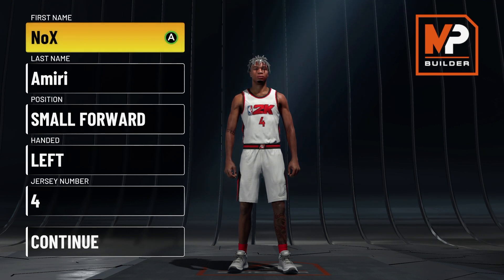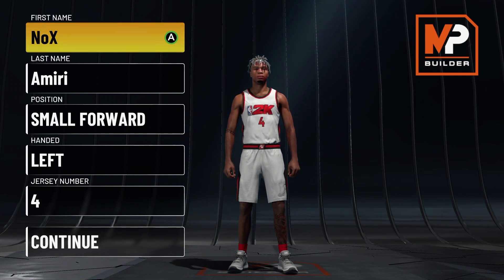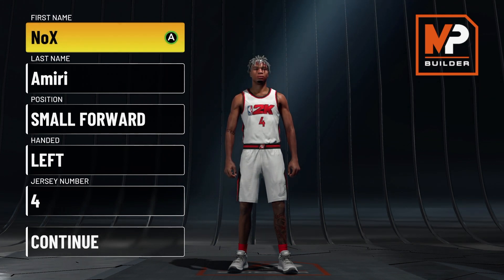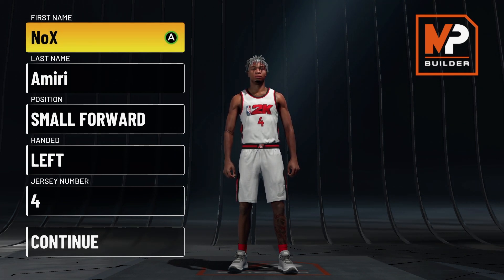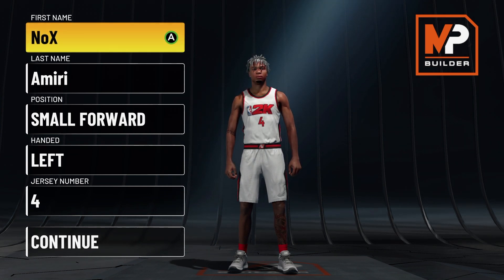First thing: my guy is a small forward. Yes, I went with small forward. I'm not sure why I chose it — I guess I'm just used to making small forwards since my first build was a point forward. You could probably try to make this build as a point guard or shooting guard, but personally I chose small forward.